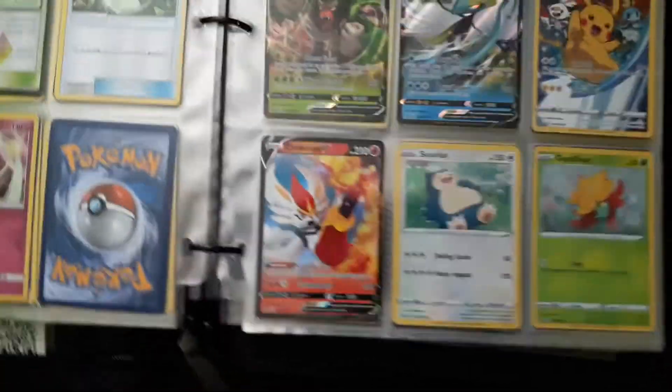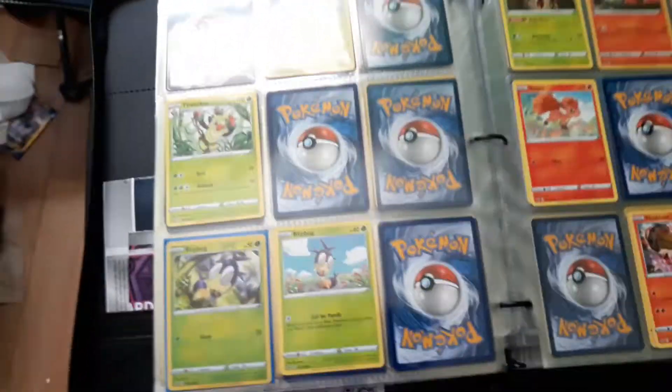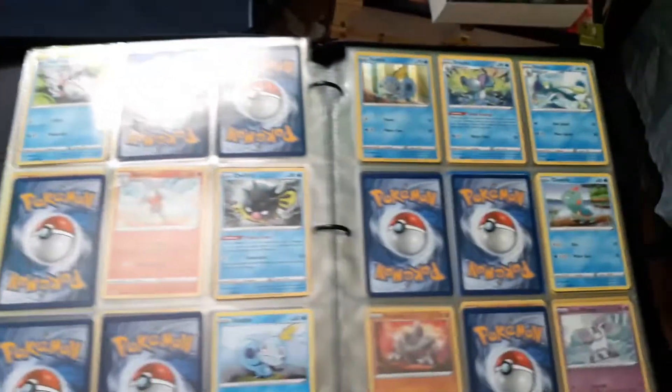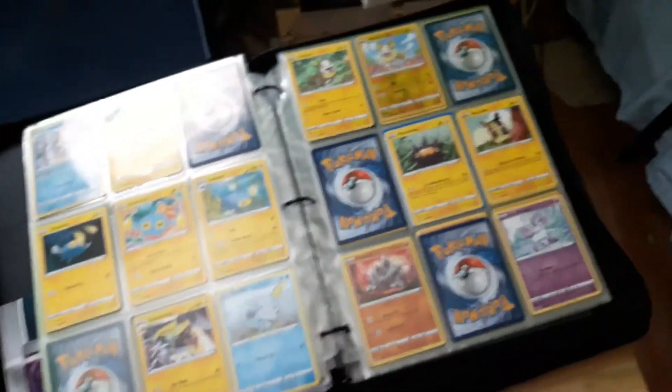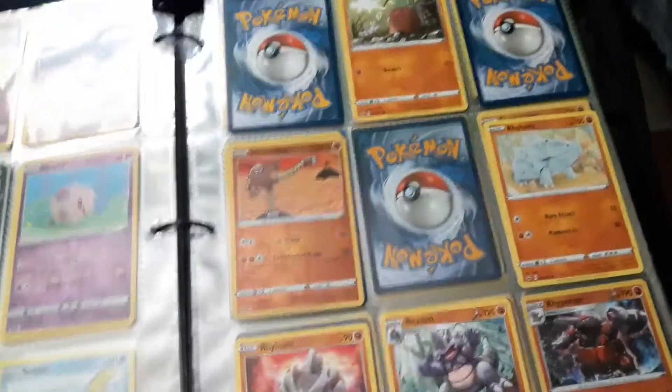And here we get to the Sword and Shield ones. These are the promo cards. I really have one page just for promos. And then of course the Sword and Shield sets — just flipping through these, because these I have all opened on my channel before. You can go look back at all of my previous videos. It's just fun to open Pokemon cards. Just zoom in on Wobbuffet — you just can't look at all the cards.